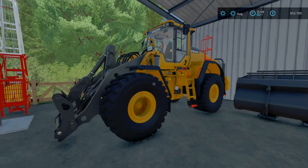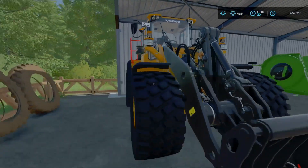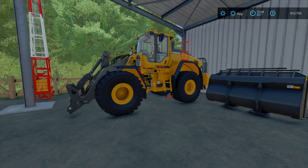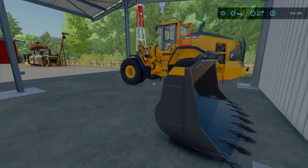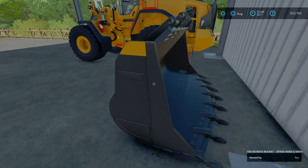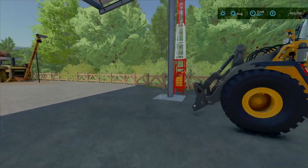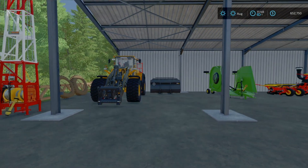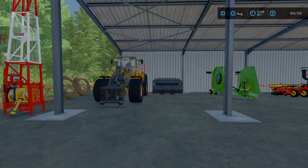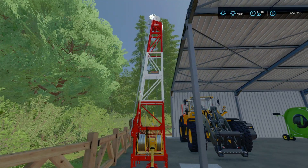We got this massive, dope Volvo wheel loader — I love it. This is part of the platinum expansion, so if you don't have it, go get it because you get a really sturdy wheel loader with a crap load of buckets and attachments. I think it's a 3,100 liter bucket — mainly gonna be for stones and maybe wood chips.